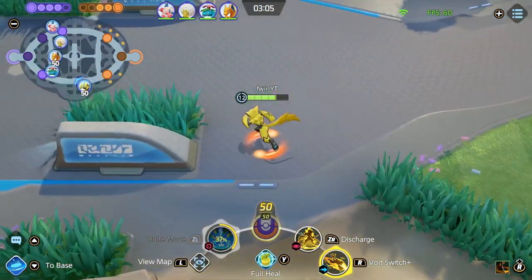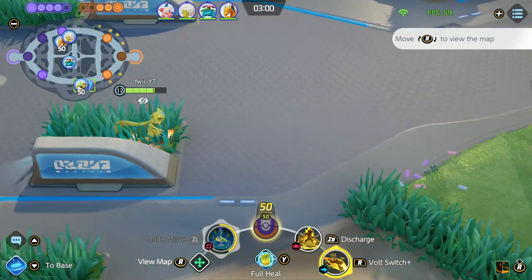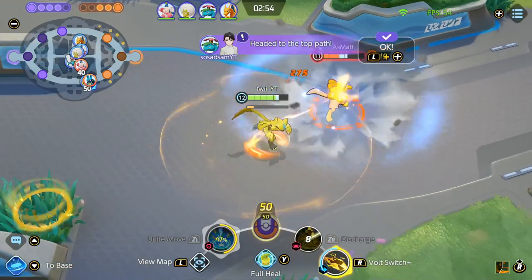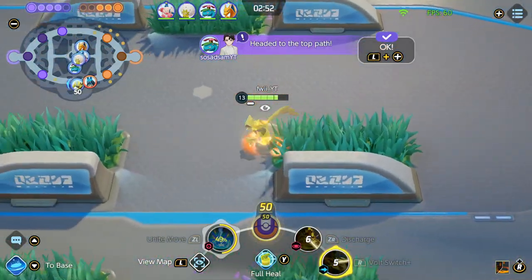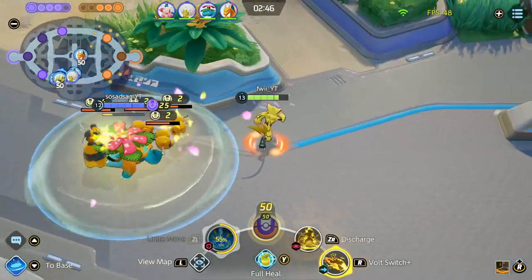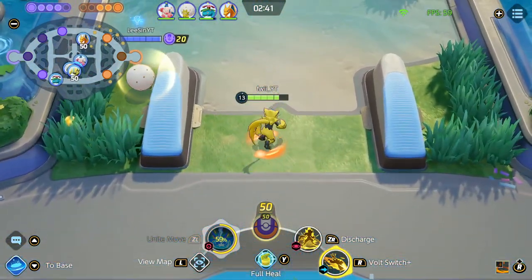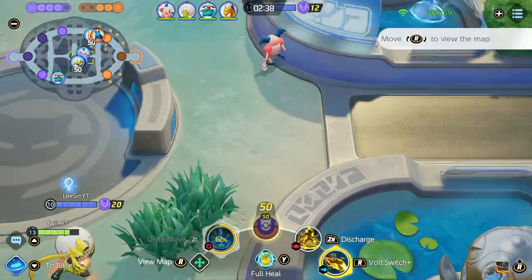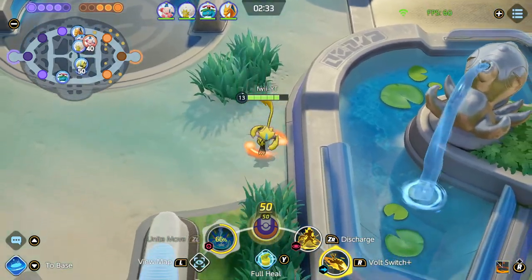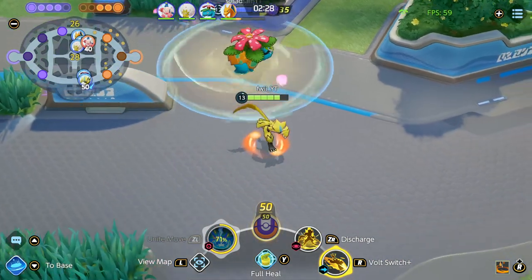Now I'm just pressuring bot side — if the enemy leaves bot side alone, I can actually sneak in a 50-point score. But the goal is just to farm for Zapdos, trying to get as strong as possible. I'm going to hit level 13 here just passively. I can get the B camp spawn, which will give about 20% of my Unite. Venusaur is one of the strongest Pokémon in the game at this stage. The reason why we picked Venusaur is for the Zapdos fight — the chance of winning Zapdos is extremely high because of the AoE that Venusaur provides, and their Unite is extremely strong when everyone is grouped.